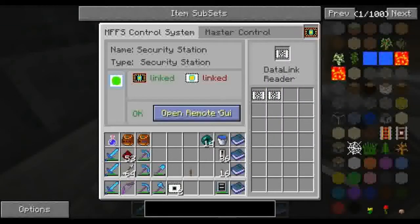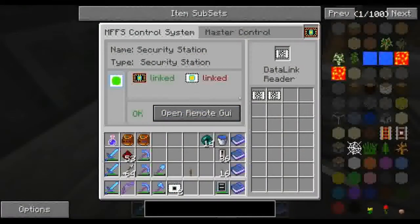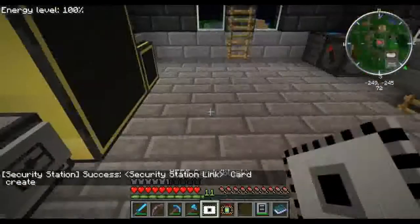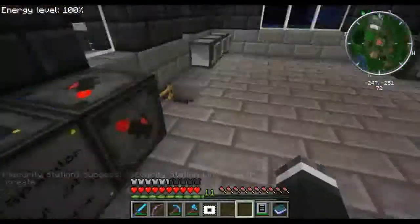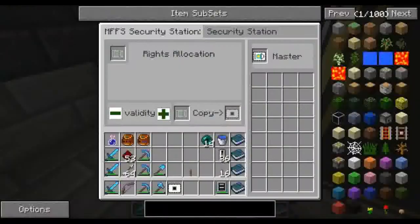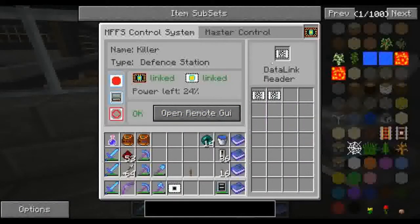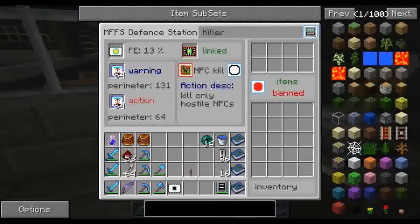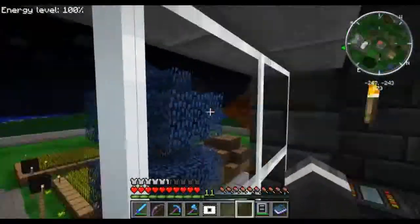Security station — I can manage everything from here, which makes it nice. So now if we go and turn on the defense station — go ahead and turn it on — it's set to kill any NPCs in the area that are hostile.